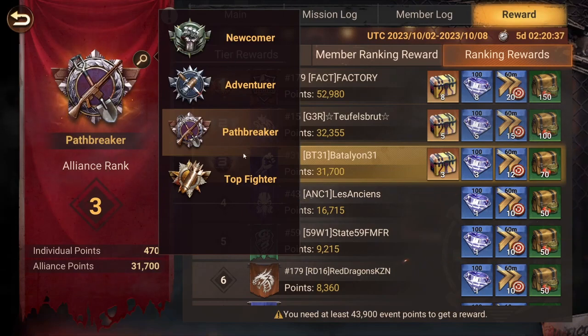There are different levels in the Alliance League: Newcomer first, then Adventurer, then Pathbreaker, and finally Top Fighter, which is the highest level. The rewards vary depending on your league level — you'll have better rewards at Top Fighter, for example. But the missions also become more difficult, the requirements to achieve missions are higher, and some missions get removed, like killing zombies or killing Ives.